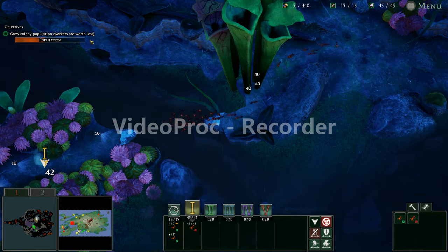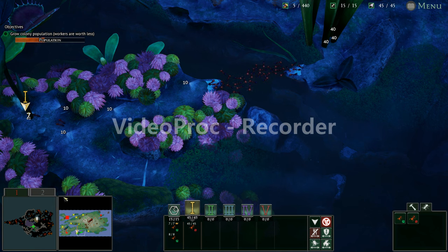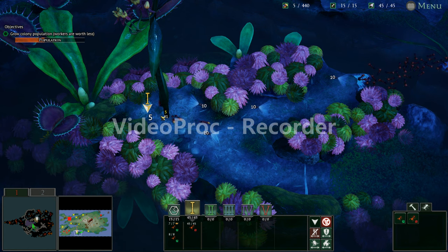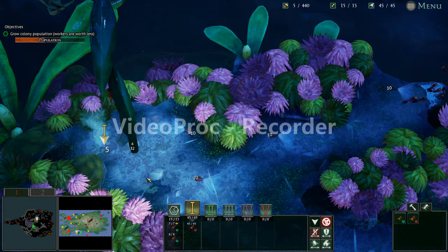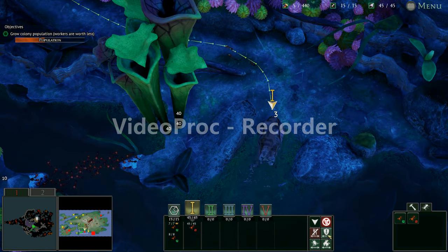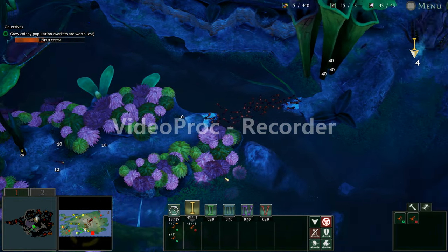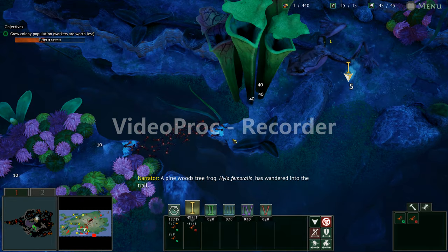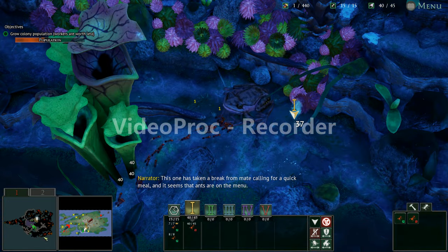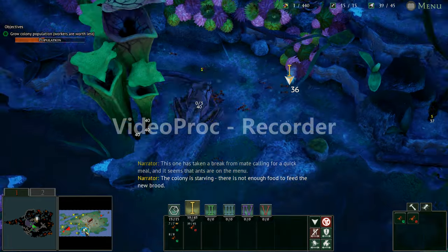I don't think I have enough ants at all. This second wave is over there. Go get the aphids! Last time I actually didn't get any aphids late in the game when the skimmer attacked. I can put the nest workers I have on aphid-collecting duty. I knew there was going to be one here — there's not enough food to feed the new brood.